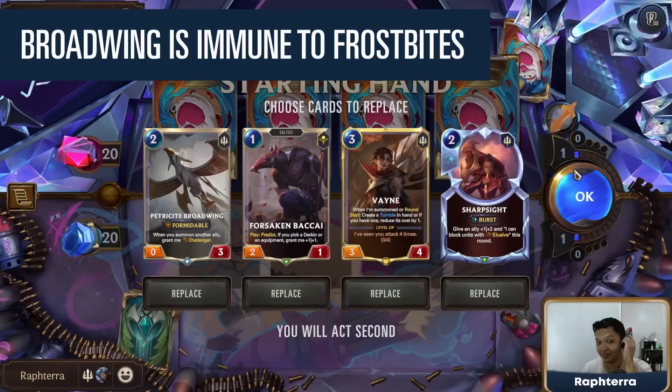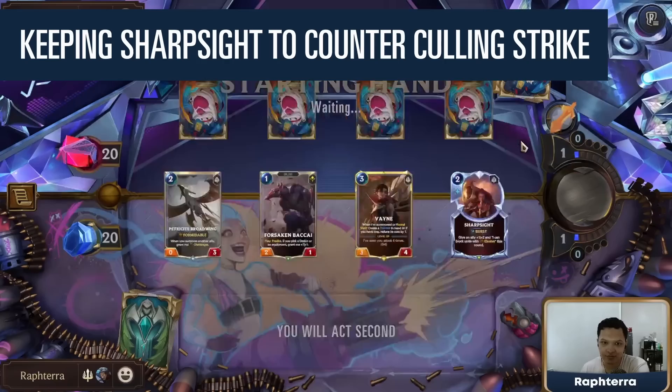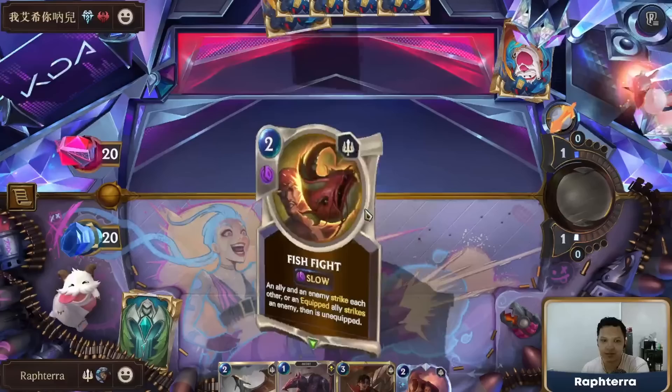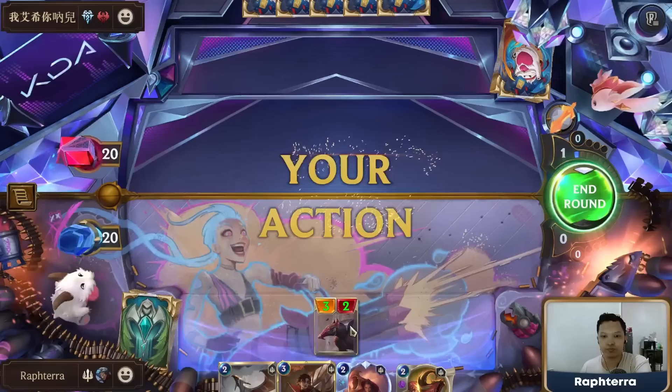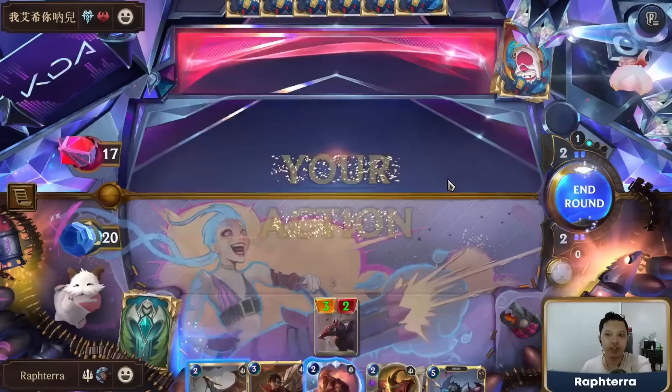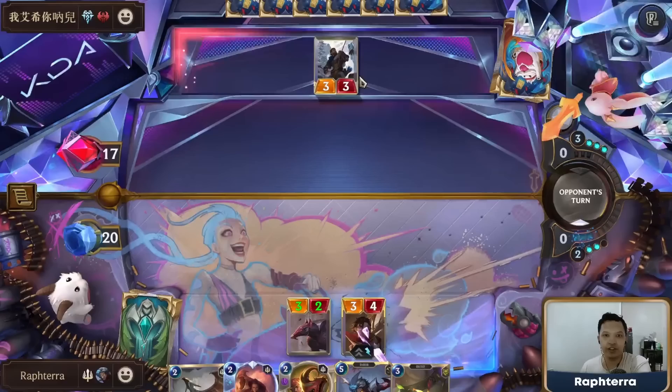The hard counter — Ashe Leblanc! This is a nice hand to keep. Petricite Broadwing can't get killed, can't get countered by Frostbites. Fish Fight? We could go aggro. They might have an Archer — I think I'll just take the damage I can take here. There's no way we win this game against Frostbites. We can play Vayne here; if they Culling Strike, we have backup Sharp Sight to protect our Vayne.